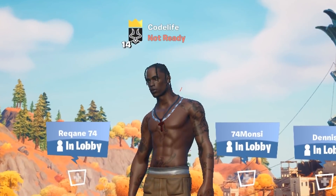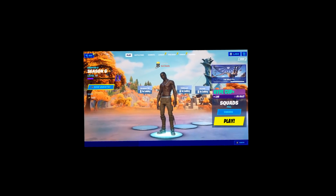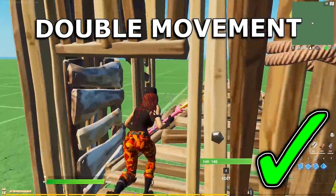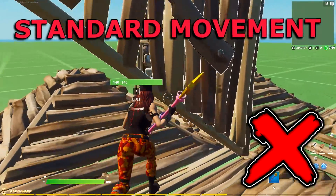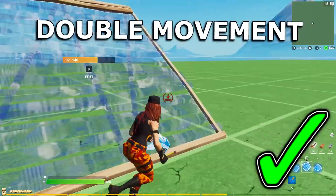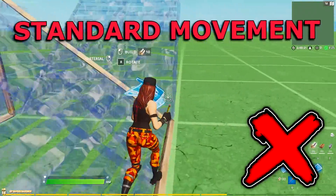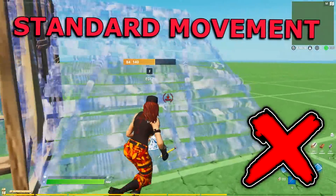For those wondering why you need double movement and isn't standard movement just fine — no, you are at a disadvantage if you are not using it. With double movement you can get controller-like movement in-game that allows you to navigate through structures a lot easier. Without it, your movement is much more clunky. Secondly, you can cover yourself while building, so you can run sideways while placing down structures. Without it, you clearly can't do this.